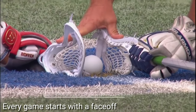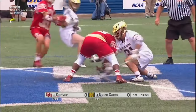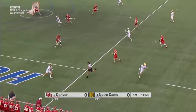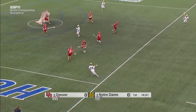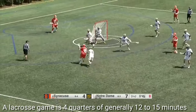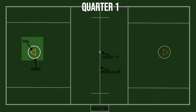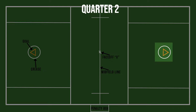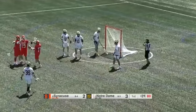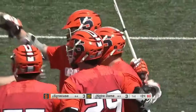Every lacrosse game begins with a faceoff, where a ball is placed between two midfielders squatted down at the very center of the field. Think of this similar to a jump ball in basketball, except on the ground. Faceoffs are done after every goal and at the start of every quarter. Lacrosse is played in four quarters, and after each quarter teams switch sides. There's a short break between each quarter and a longer break at halftime. Quarters vary in length based on the level of lacrosse you play, but generally they're about 12 to 15 minutes long.